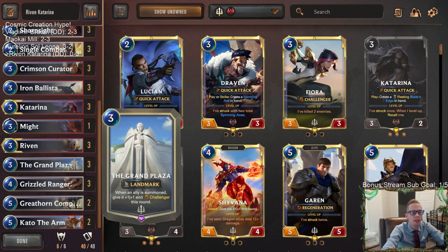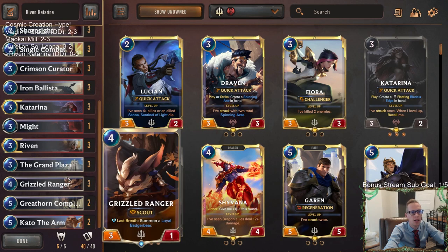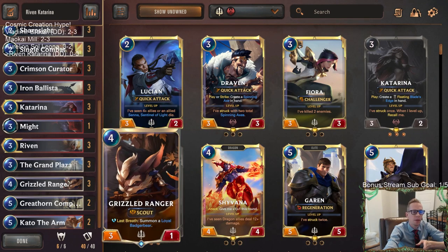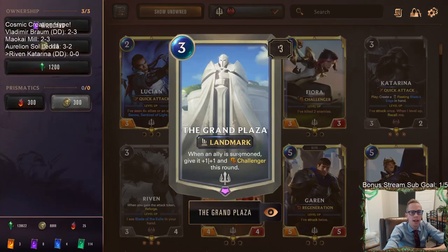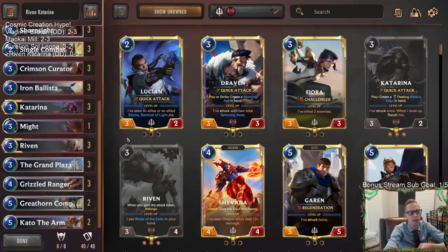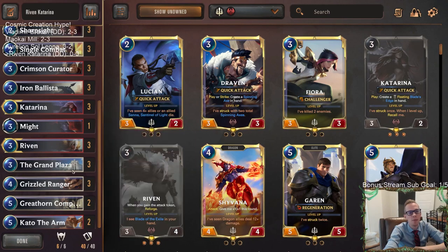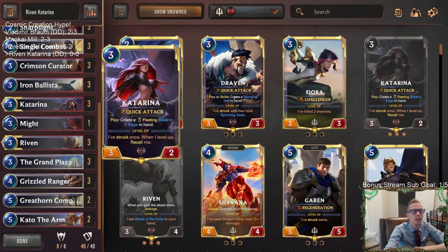If you're watching the games from yesterday, you may have noticed that whenever we played against the Grand Plaza, our opponent played the Grand Plaza into Grizzled Ranger — that was a ridiculous combo. We're going to have that in here too, because the Grizzled Ranger turns into a 4-2 Challenger with Scout. You attack something, kill your Grizzled Ranger, then get the 3-4. Of course, this is summoned not cast — so the 3-4 then turns into a 4-5 with Challenger that same turn. An amazing combo, but we're also playing that with just some other good aggressive stuff, including our champions.